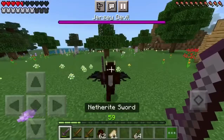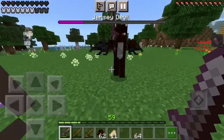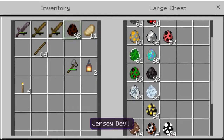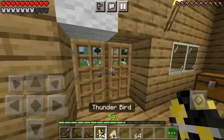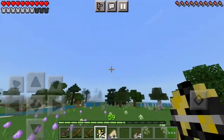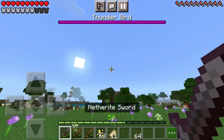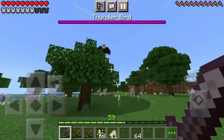You can use this sword against him to take him down a little quicker. The models are still a work in progress. Here's the Thunderbird — Thunderbird spawns in flat biomes, anywhere flat. He's the third boss, so there are pretty much three bosses. His model is like the Mothman and he just flies around.